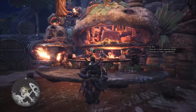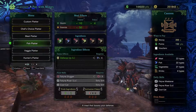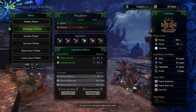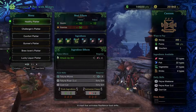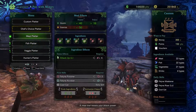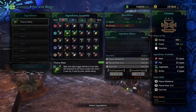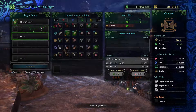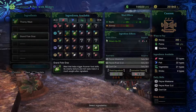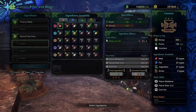Always eat before you go out on a hunt, and don't just always use the chef's choice. Make a custom platter because the skills can be very useful - you can sharpen faster, get out of roars, sometimes get earplugs, and they help with debuffs depending on the skill you want. It's really great to make custom platters because you start to understand what skills are and can see what skills stack better. Your cat also gets buffs from them too, which is really useful.